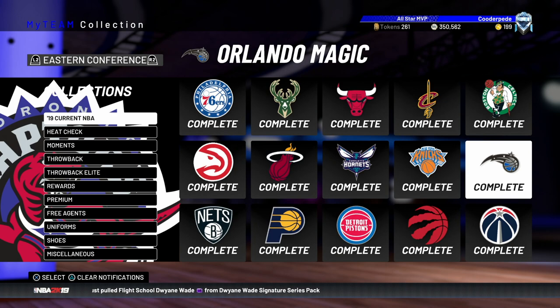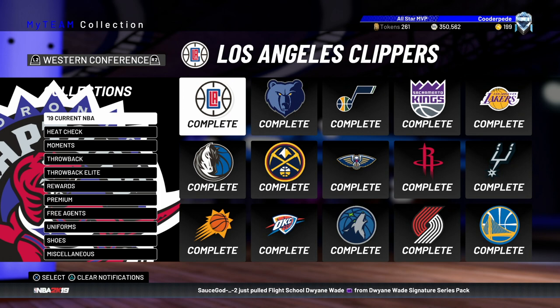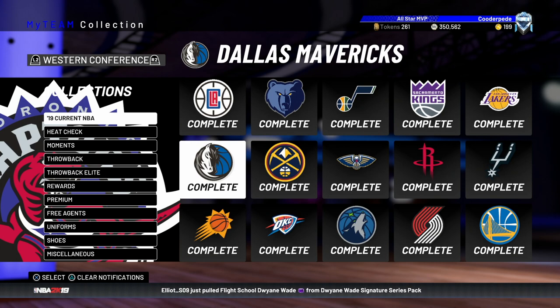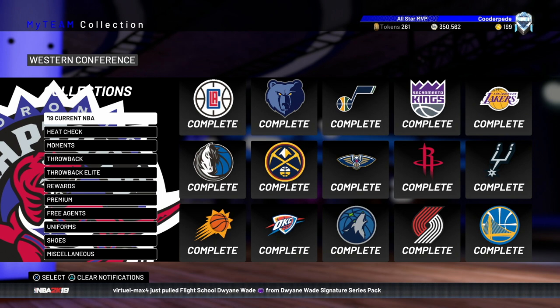The majority of our tokens have come from completing the Eastern and Western Conference 2019 current collections. You get 20 tokens for completing each team, so that's 300 tokens per conference — 600 tokens total. Some of these are quite expensive, but I completed them when the Kobe packs and All-Star packs dropped and everyone went crazy pulling packs. Silver player values dropped massively. The Nuggets set was very expensive, but during pack drops everyone was selling them off, so you could get them much cheaper. Be patient, work open bids, and don't just go for buy now.